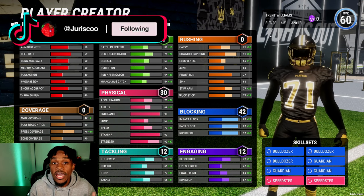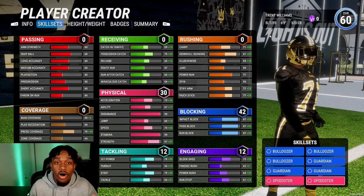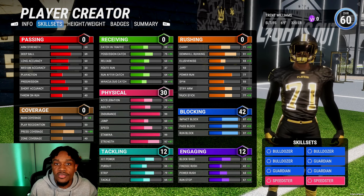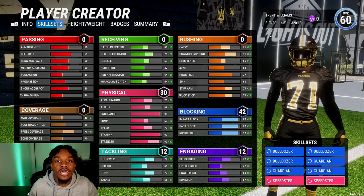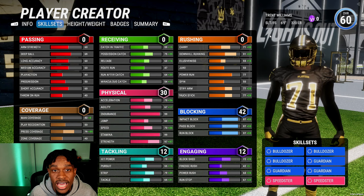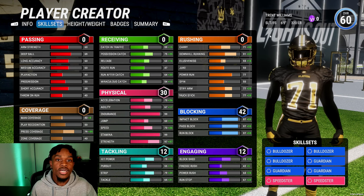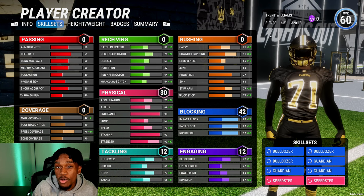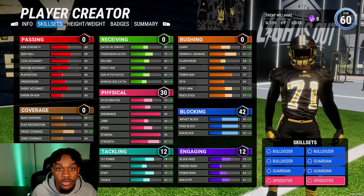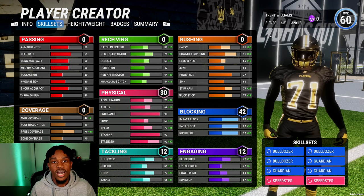Now I want to answer a question some of you were asking — what happens if you don't have enough O-line teammates? If your team doesn't have enough users to fill the line, they'll simply put CPUs on your team. You won't be locked out of the game. We don't know the exact minimum user count yet, but if you're short on O-line users for a 7v7 or 11v11, CPUs will fill in. Obviously that's not ideal — you can't communicate with CPU linemen and they'll play worse.